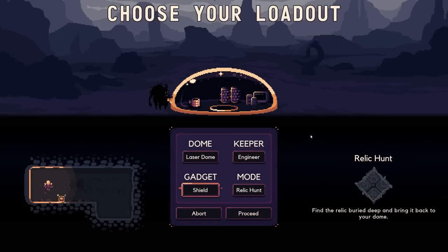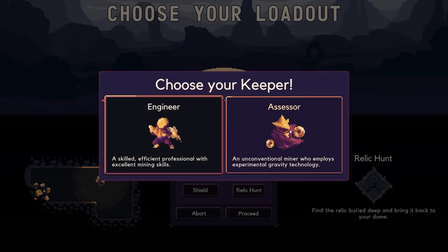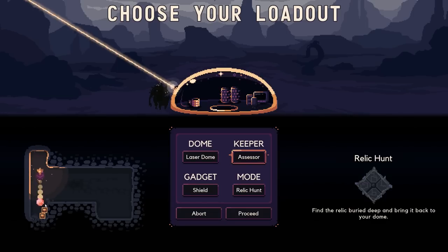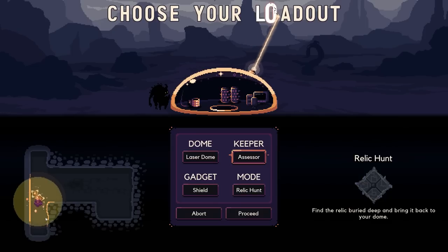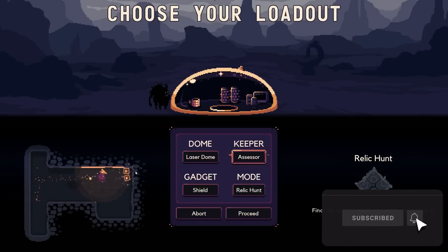What's going on everybody, welcome back to some more Dome Keeper. Last episode we won the relic hunt using the laser dome with all the basic stuff, and we unlocked the Assessor. So today we're going to do basically the same thing - laser dome but with the Assessor, a new character. That's what the Assessor does - this looks cool! Hopefully you guys enjoy, make sure you leave a like and subscribe.